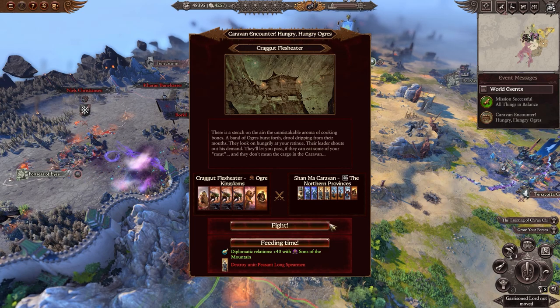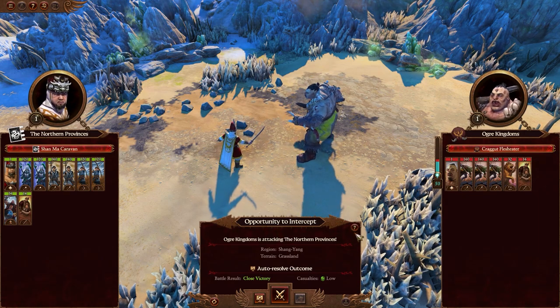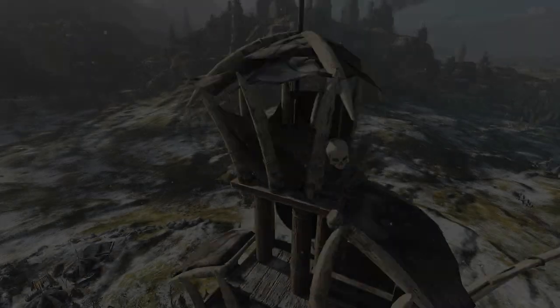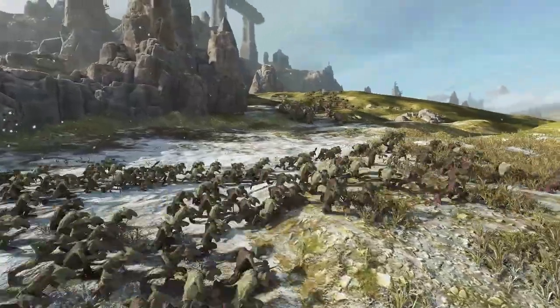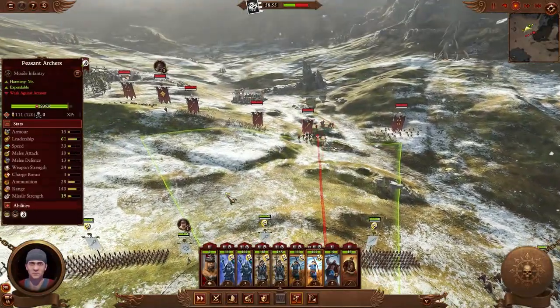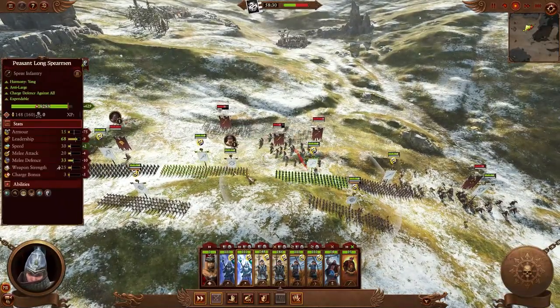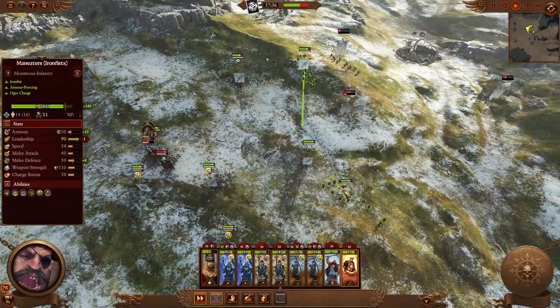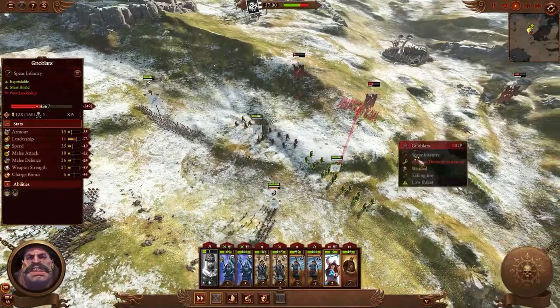Turmoil as our caravan is ambushed and held under threat of violence. We'll refuse to negotiate with Ogres and order the caravan to protect itself. Move in harmony, and we shall prevail! Ogres may be a hardy enemy, but we've managed to cut the assaulting Lord off from the bulk of his forces. Some focused pressure, and we soon have the upper hand.